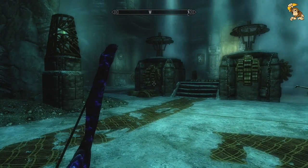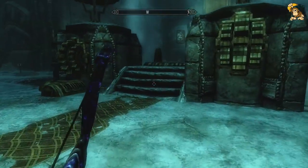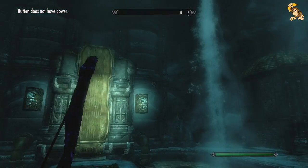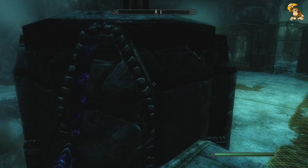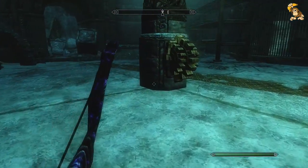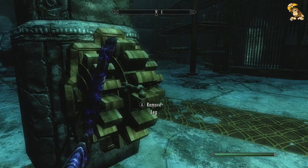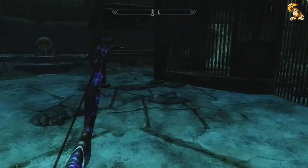The puzzle basically involves a button up here which we need to use to lower that drawbridge. Problem is there's no power going to the system, so what we have to do — as you can see — the Falmer have wedged various items in the cogs, and we just have to run around and remove them.